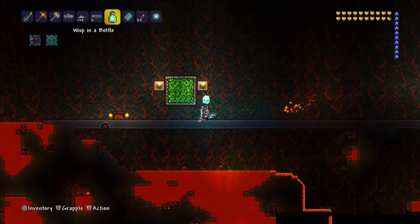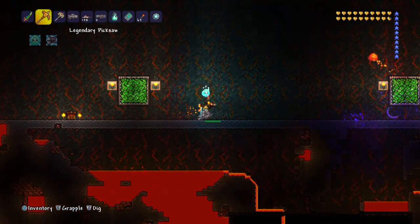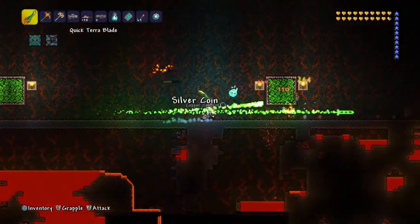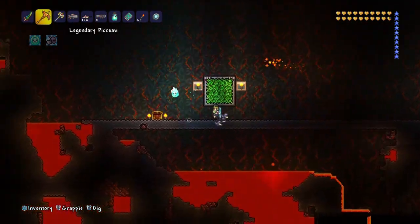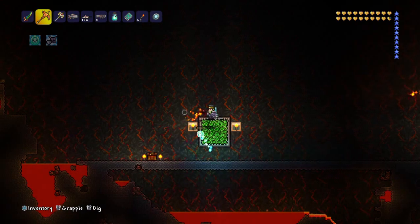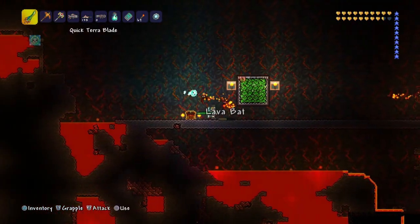The wisp gives us a lot more light. Look at how bright that is — my eyes almost hurt. So this chlorophyte patch should give us about 100 chlorophyte, minus the four that are going to go into the seeds.